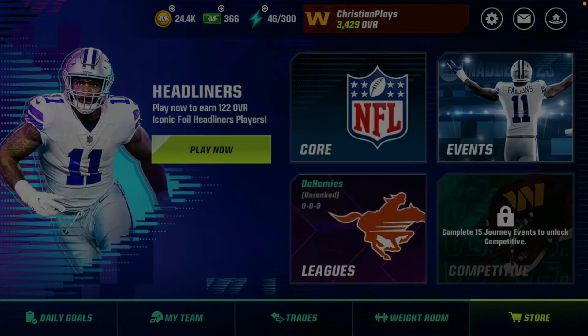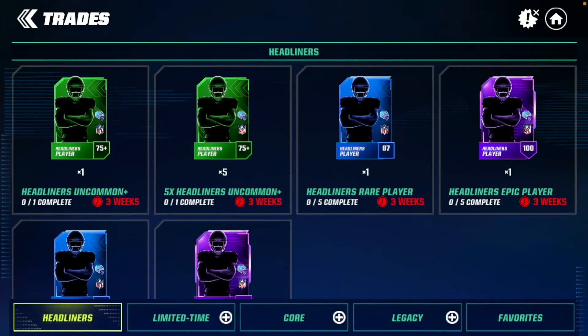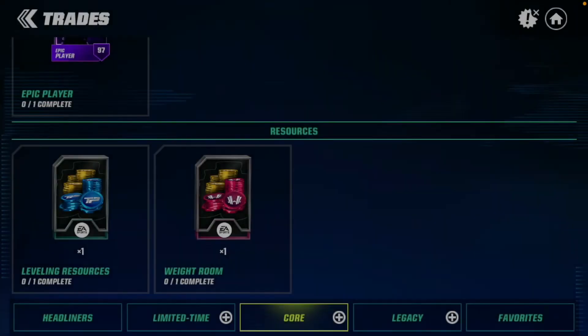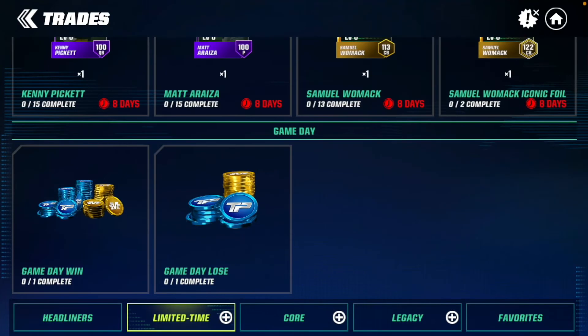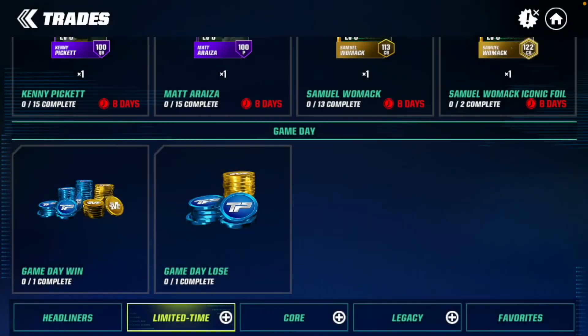In competitive, you'll probably get training points from some things there too. If you go to trades and then go to core and scroll down to leveling resources, you can get a ton of training points from those. There might be some more sets that give training points as well. And right here — game day stuff — you can get a ton of training points from that too.